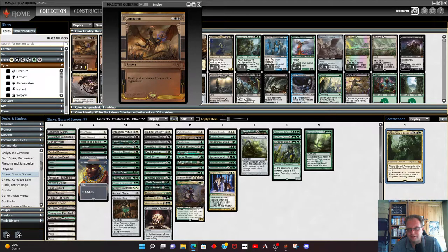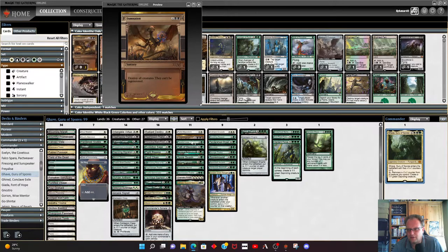Damnation is one of the cards I was talking about — there are cheaper effects that destroy all creatures. Damnation is currently sitting at around 20 dollars. You can play this or replace it — there are all sorts of things that can go in its place. You want one of the four-mana board wipes, so maybe Wrath of God and so on could go in its place.